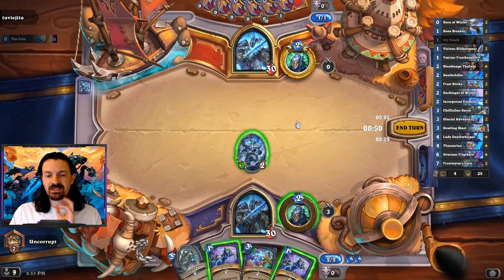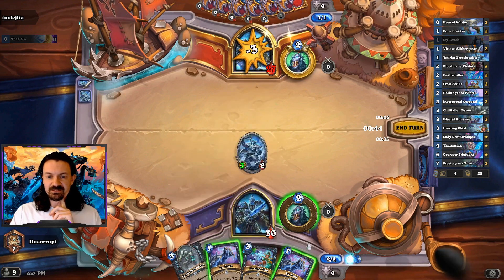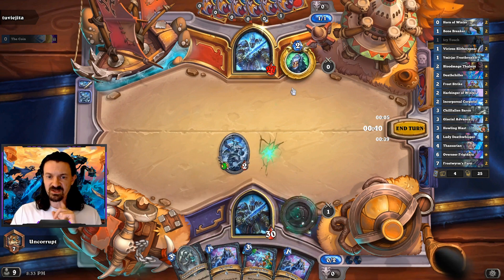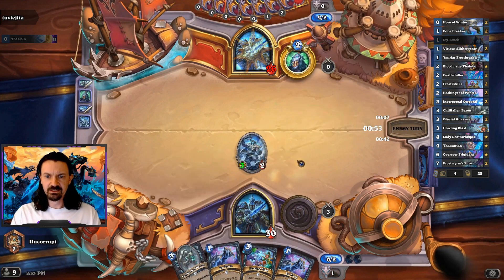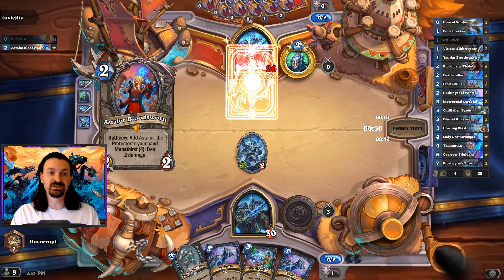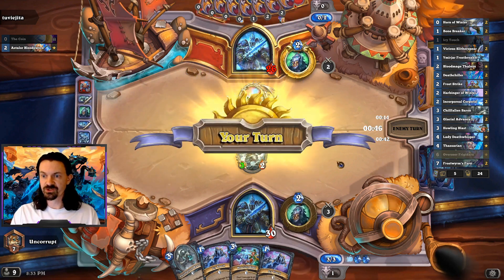Unfortunately we don't really have any good options here for turn two. This guy definitely goes face. I'm not really interested in using the Icy Touches on my opponent's face at this time, so I'm just going to hero power and then pass turn back. Ideally having a two drop like a Death Chiller or a Harbinger of Winter would have been a really good play there.